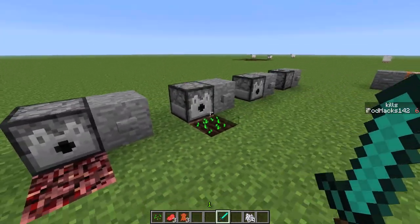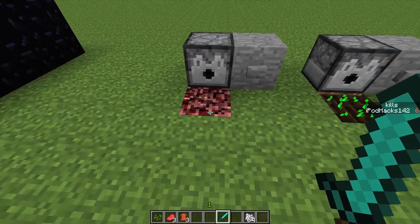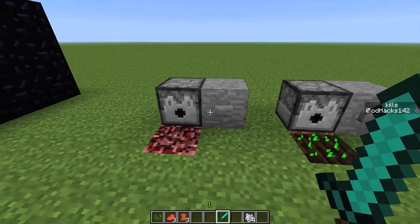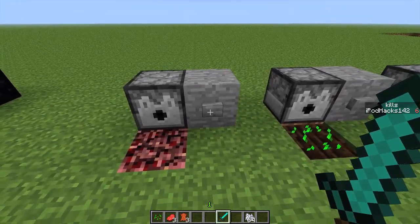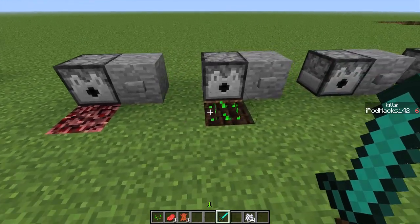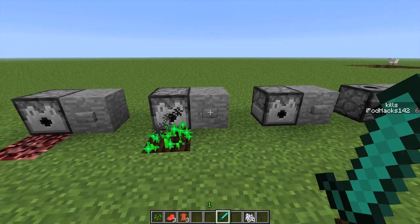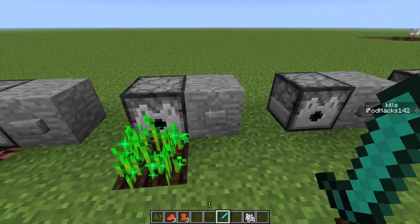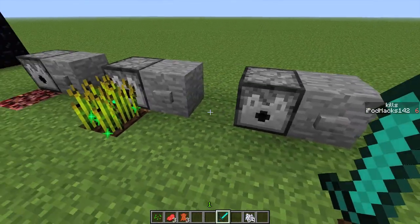They've also added some new things to dispensers. I've got some netherrack in front of this and 3 flint and steels. If you have flint and steel in the dispenser and you activate it, it will now shoot out fire and also give durability usage to the flint and steel. Another thing - if you have bonemeal in the dispenser, it will activate the bonemeal. And since the bonemeal has been nerfed, it's going to take a lot longer to actually grow things.